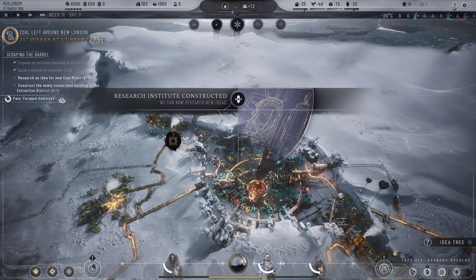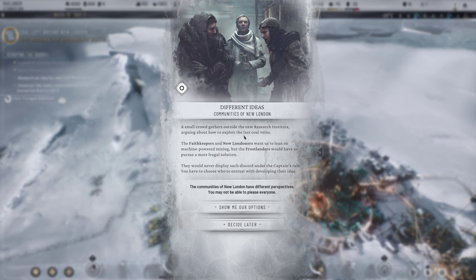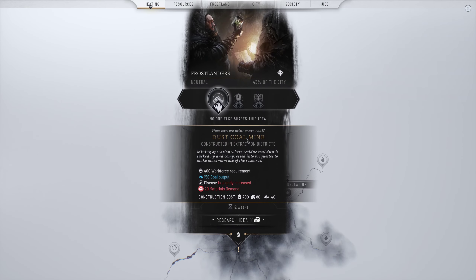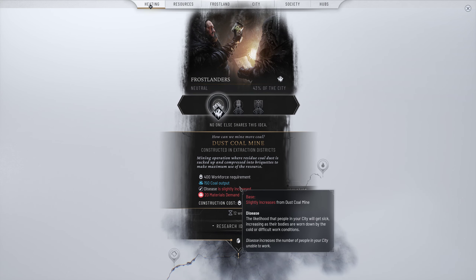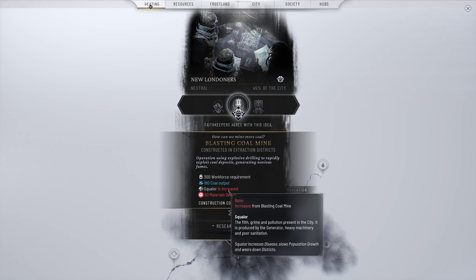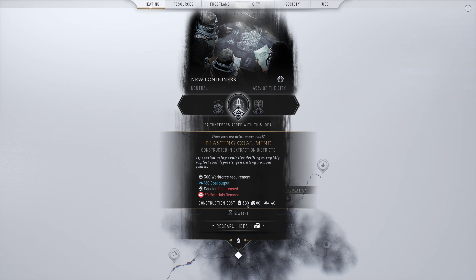Research institute constructed. Different ideas are being debated: the Faith Keepers and New Londoners want machine-powered mining; the Frostlanders want a more frugal option. We'll have to choose who to entrust with developing their idea. Looking at the idea tree - we've got dust coal mines which slightly increase disease, versus blasting coal mines which have lower workforce requirements, give more coal, increase squalor, and require more materials. I'm a little more concerned about disease, so let's go with the blasting coal mine.